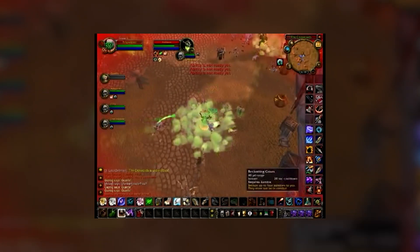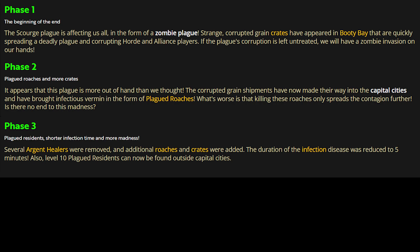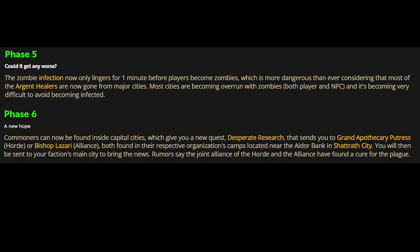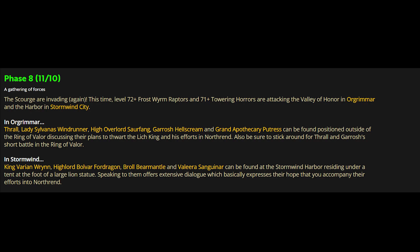There are actually eight total phases to the zombie invasion event. Phase one: crates appear in Booty Bay. Phase two: they start turning up in capital cities. Phase three: more roaches and crates appear in capital cities. Phase four: the zombie debuff lingers for two minutes and floating citadels start appearing. Phase five: the zombie infection lasts just one minute and healers who can remove the infection are largely gone. Phase six: a desperate research quest becomes available to find a cure for the plague. Phase seven: the plague gets cured and there are no more zombies. A final event in Stormwind Harbour or the Ring of Valour has elite frost worms turning up that you must help your faction's capital city leaders fight off.